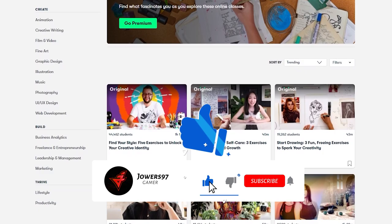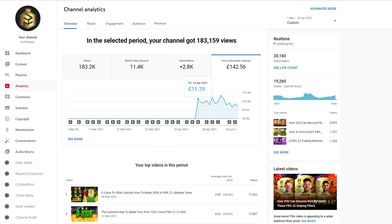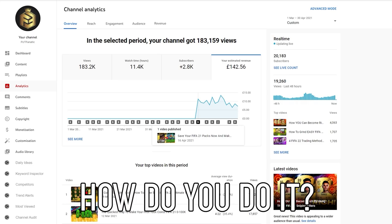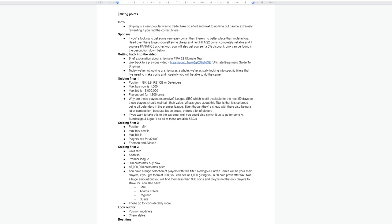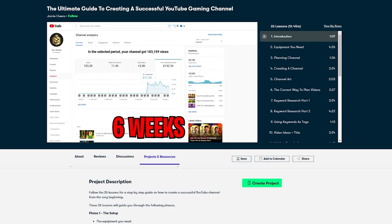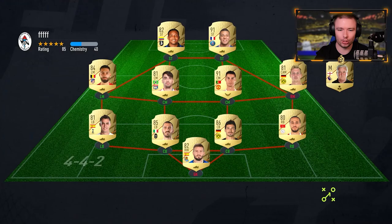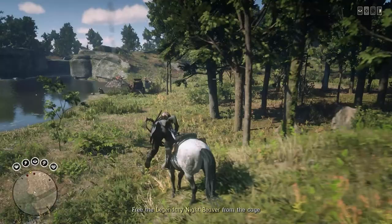Before we get into the video, I want to let you know about a project I've been working on. I've created a lot of gaming channels and I know how to get them partnered in about one to two months without needing to promote them on other social media. That's why I've created an in-depth class on Skillshare covering keyword research, planning, recording, editing, thumbnails, and eventually monetizing and outsourcing. There's a link in the description for a free month of Skillshare.